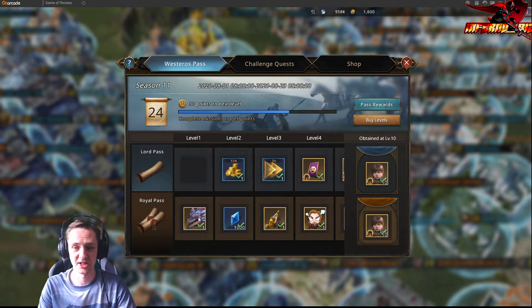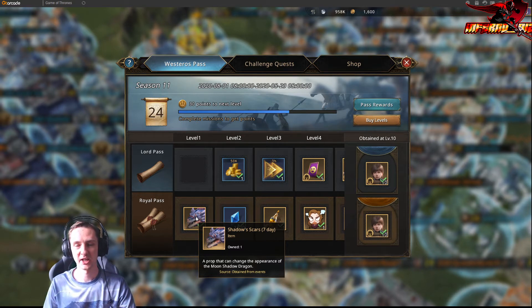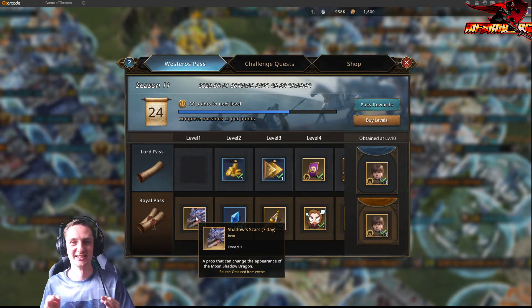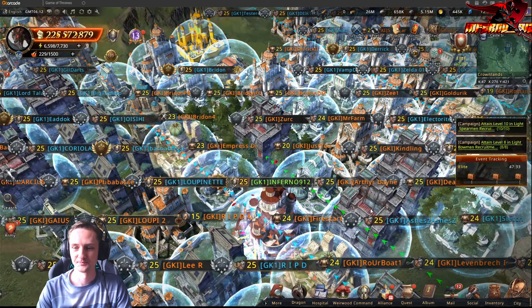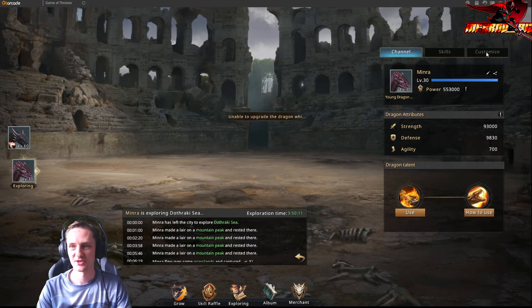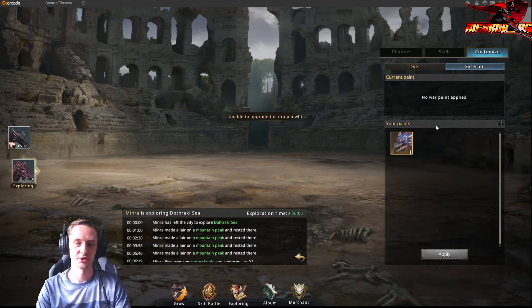The first thing we're going to see is something for the dragon - dragon head, right, whatever they write down there doesn't matter. The point is this is the dragon war paint, so this is additional bonuses for our dragons - the dragon, the new one, the small one, at least in my case. This is what we can use to get an extra little bit of power. I'm going to show you right away where you can find it: when you have your dragon stuff, just go to customization and then exterior - this is where you have your war paints.